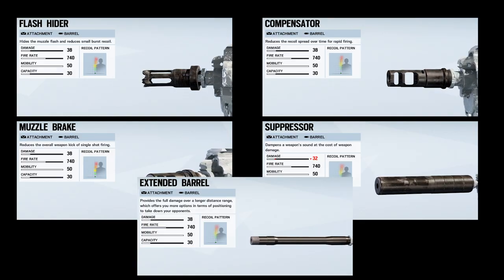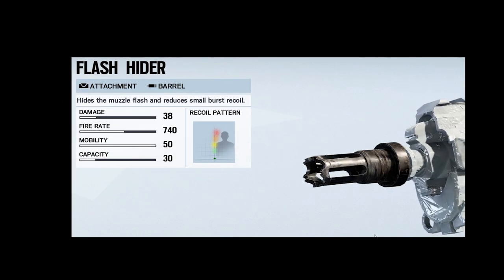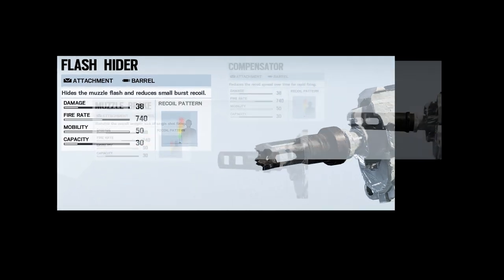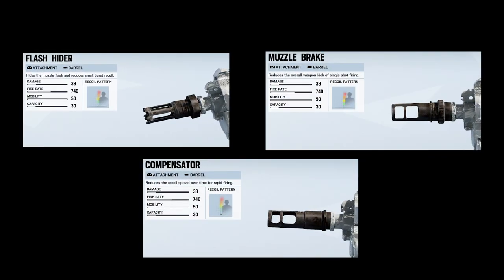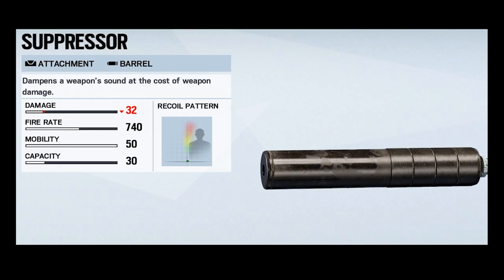For barrel attachments, I went through and tested each one in a custom match. The flash hider appeared to come out on top; however, the flash hider, muzzle brake, and compensator all had fairly close recoil patterns, so play around with each one and decide for yourself. The silencer isn't a bad choice either if you want to go full stealth.